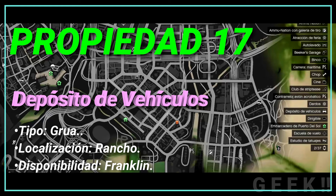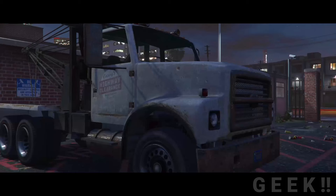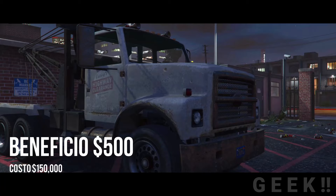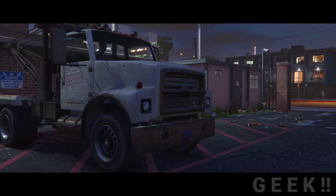Propiedad número 17: Depósito de vehículos, tipo grúa, localización Rancho, disponibilidad Franklin. El depósito de vehículos se encuentra ubicado en Davis, Los Santos. Franklin Clinton puede adquirir esta propiedad por 150 mil GTA dólares y se podrá acceder a misiones de embargo con una grúa, el cual le pagarán 500 por cada vehículo que arrastre. Su aparición es en Extraños y Locos, en las misiones de Etonia.